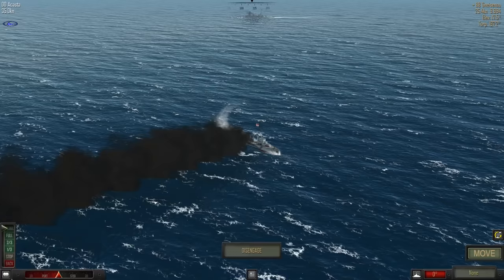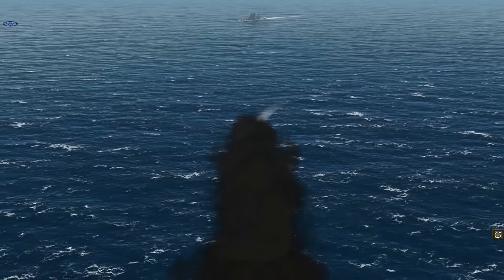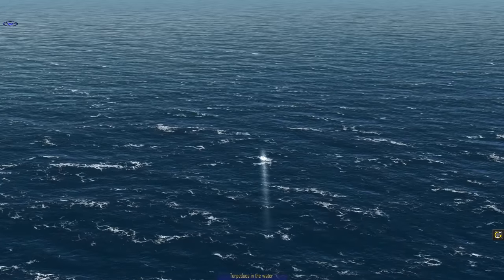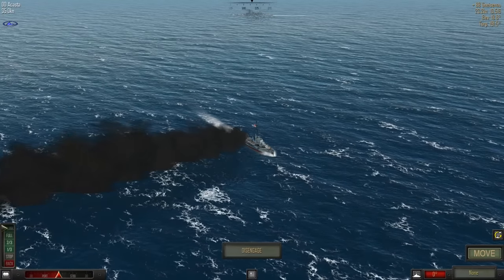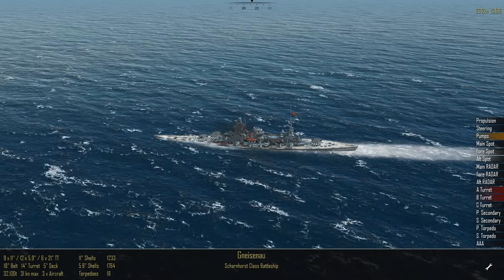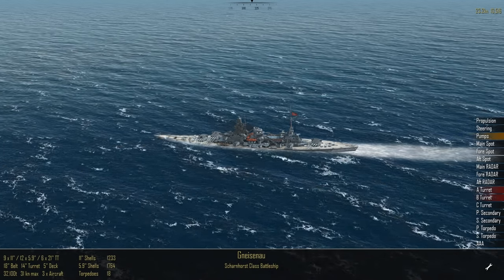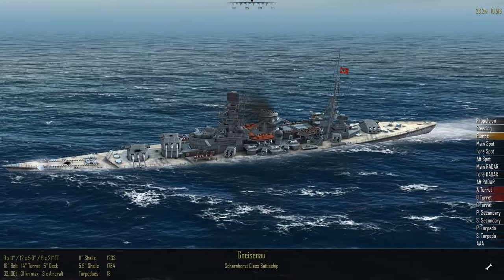With no more torpedoes, the Glorious's role as a decoy for the Gneisenau's big guns is largely redundant and I really should think about disengaging her. The Gneisenau may only have one turret left with three guns, but the Glorious has taken some hits. The Acaster has also been hit - the secondaries have finally found the range. It would be a shame if the Gneisenau were to sink the Glorious with a parting salvo, so we're going to disengage her.